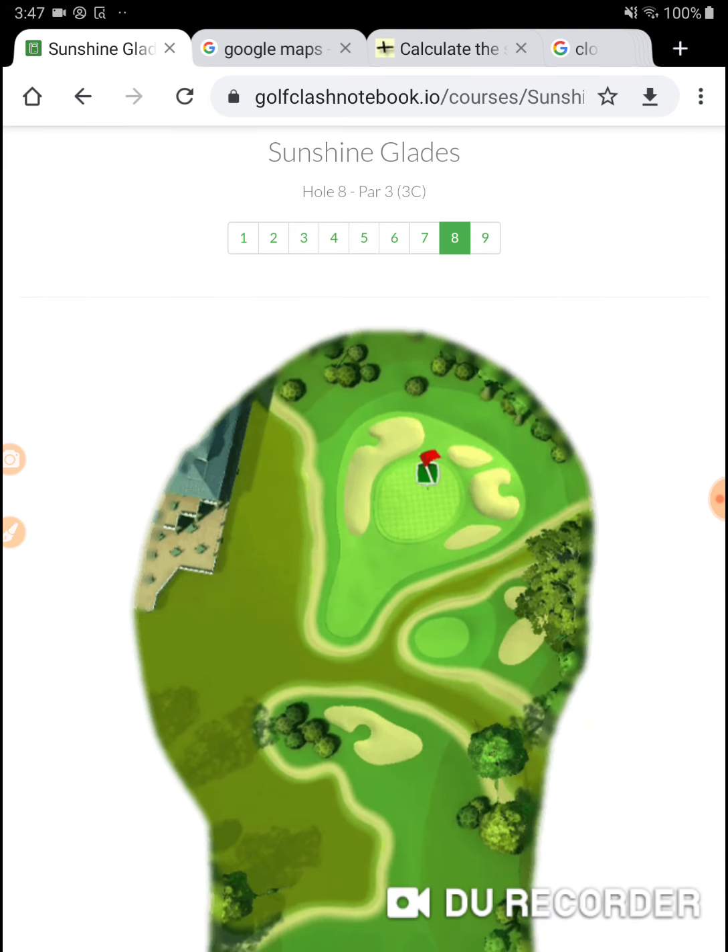I've actually changed how I'm playing this par 3. I'm going to change it up because I haven't gotten a hole in one — I've gotten one hole in one all week, and it wasn't on this hole. I'm going to play the rough bump: 1 per ring and take off 10% of the wind. That's the numbers I've worked out, so I'm taking a bunch off the wind.